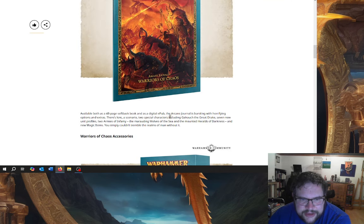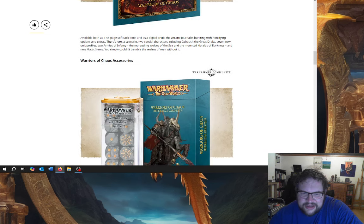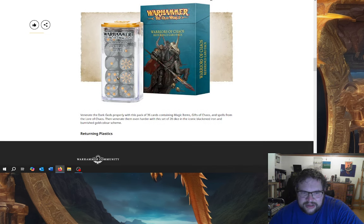That's Galrauch — anyway, so he's coming back. Seven new unit profiles, two armies of infantry: the Marauding Wolves of the Sea, which will be like a nautical Norscan marauder-based horde; and the Mounted Heralds of Darkness, which will be knights-based — maybe you're allowed more than one unit of Chosen Knights in the Heralds of Darkness. And new magic items — you simply couldn't tremble the realms of man without them. Then they've got the obligatory cards and dice.